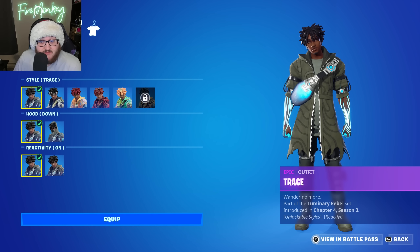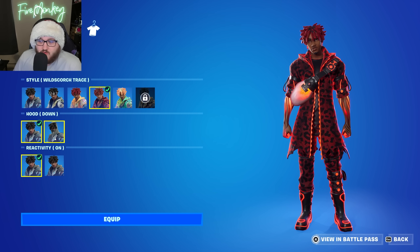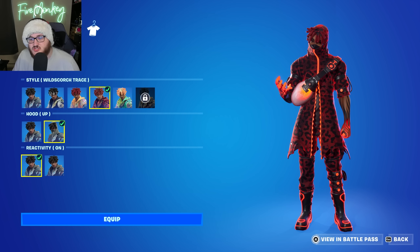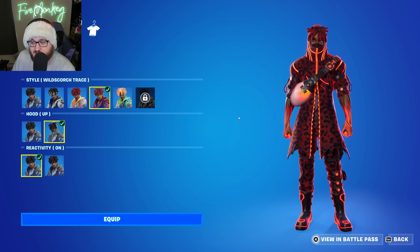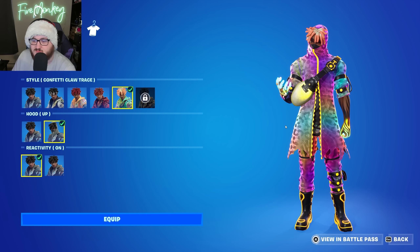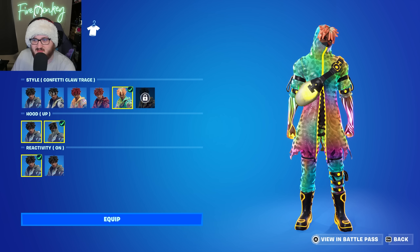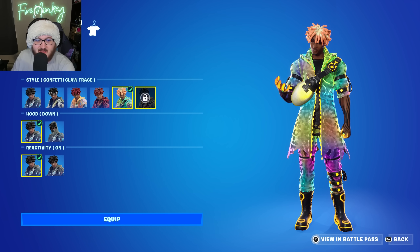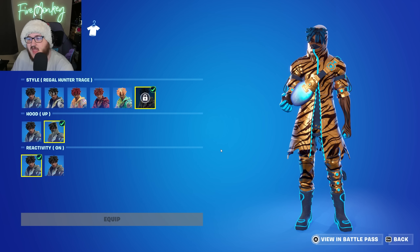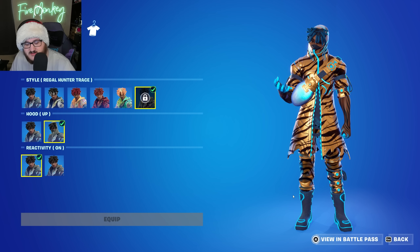In terms of Trace, we actually have a lot of customization. You can use the hood while it's down or up, and the reactivity of the skin changes colors depending on which super level variant you're using. With Wild Scorch the hands glow red; with Confetti Claw the hands have a rainbow glow effect matching the skin's rainbow theme; and with Regal Hunter you get a blue glow. You can also turn reactivity on or off, which is a nice option to have available.